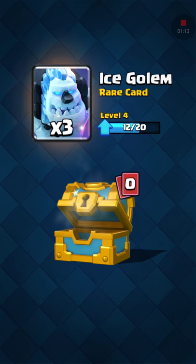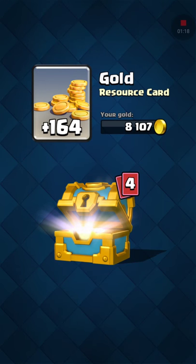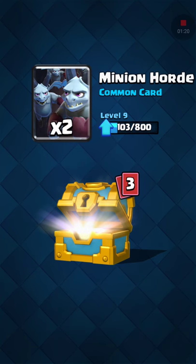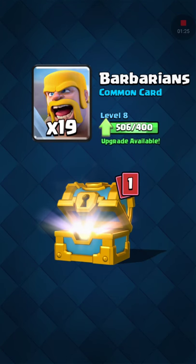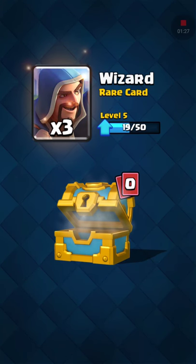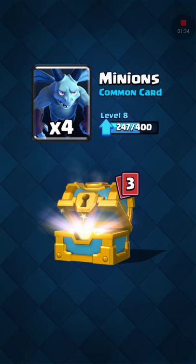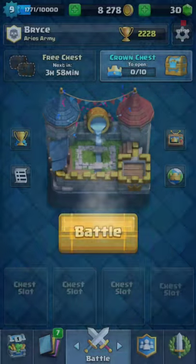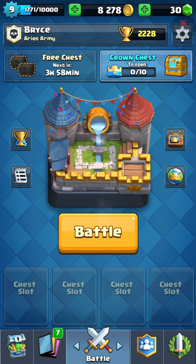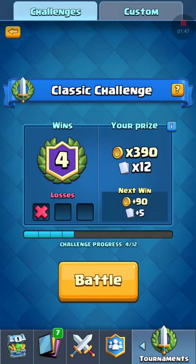Arrows — that's a good one. I use ice golem a lot in this deck and it is very powerful. Shocked by all the coins I'm getting out of this — a lot of common cards, very little rare cards. Minions, bomber... won't get anything good out of this chest either. I have yet to get any good cards.